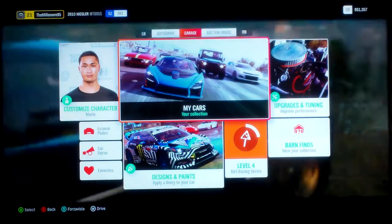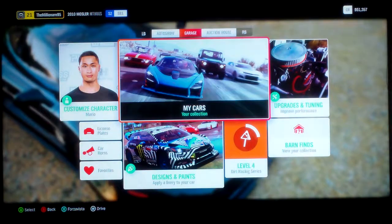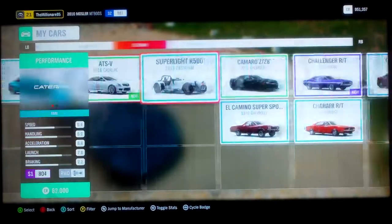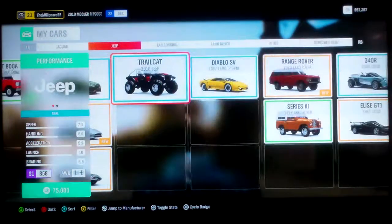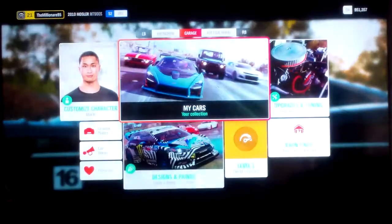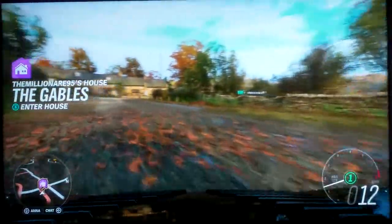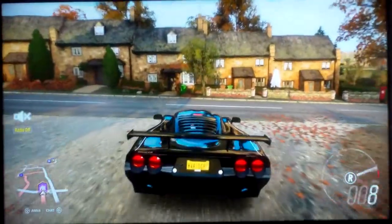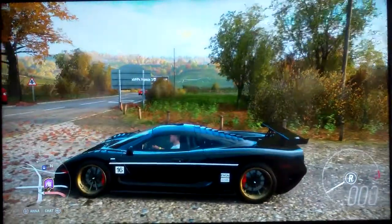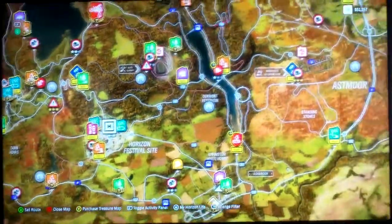So I think I'm going to do a race this episode using one of these vehicles — specifically the one I'm currently using. Sorry for that abrupt cut, I had to avoid copyright. Here we are with the Mossler, and I'm going to find something to do.